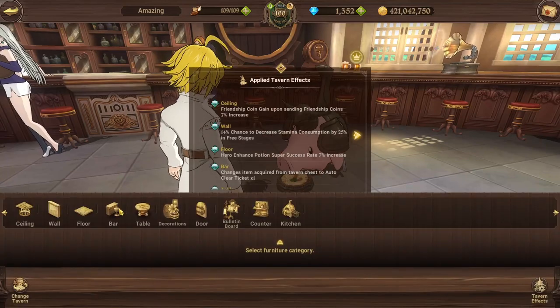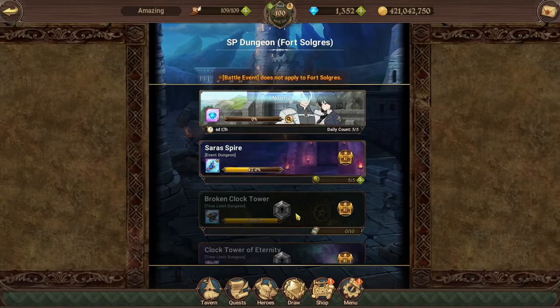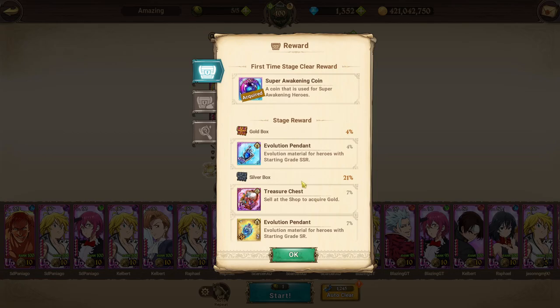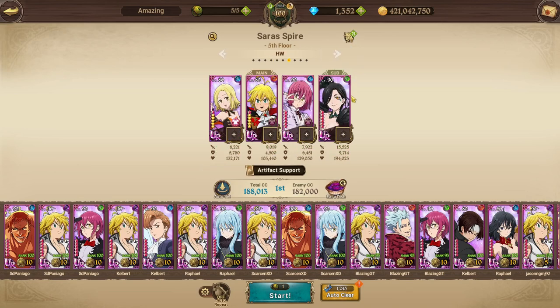You can go through the tavern, talk to Hawk, and change the tavern effect to make sure it is the event one. If you have the Fort Sogris event dungeon reward gauge from the summer event, you should be able to equip this. Press 'change effect' to activate it. Then if you go to Fort Sogris and start skip ticketing, you'll be able to get SSR pendants at a better chance because you can force more SSR pendants.